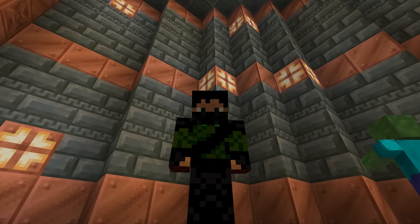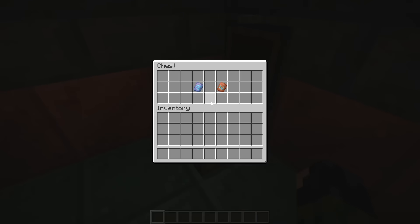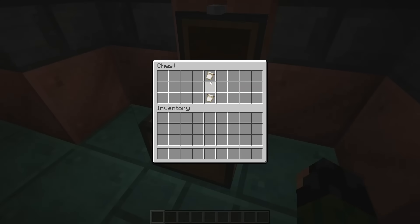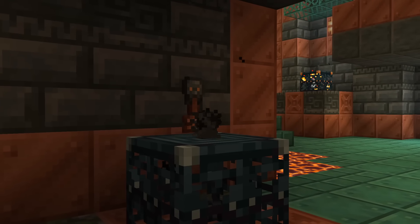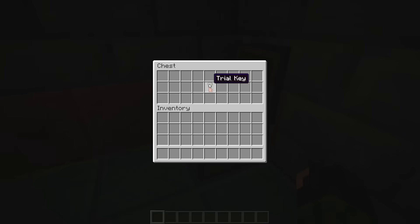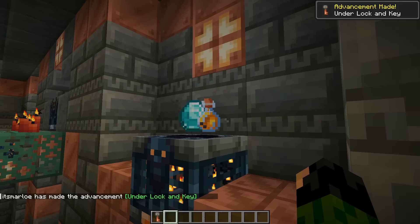There are a few specific valuables worth going after, including two new armor trims you can use to give your armor a bit of an update. You can also look out for the flow and guster banner patterns and make some cool designs with them. The main item you'll be looking to get is the trial key, which pops out of a spawner around 50% of the time, or rarely you might find it in a chest. It can be used to unlock the vault, which contains all of the good stuff.